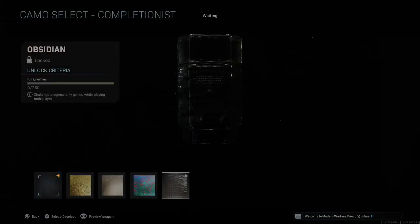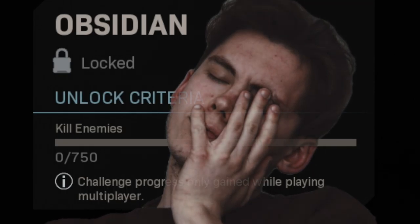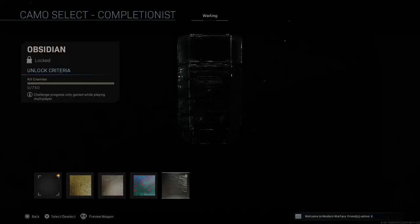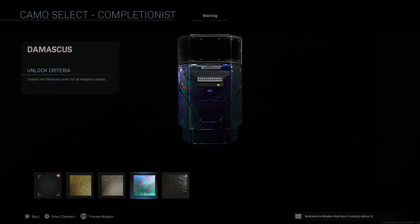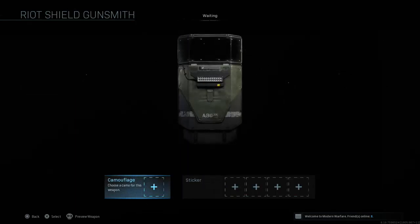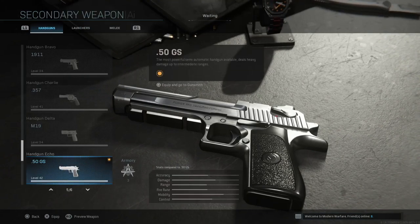Next is the riot shield, and oh my god — the riot shield was insane to get for Damascus. But for Obsidian you have to kill 750 enemies with the riot shield. I don't know if that's just the shield alone or if you can use tacticals and lethals with it, but that's just a whole other level of crazy.